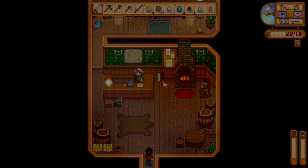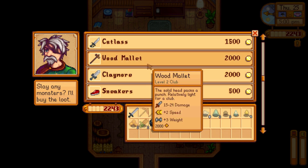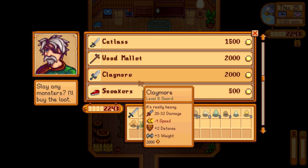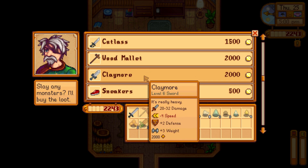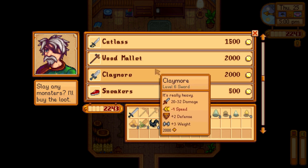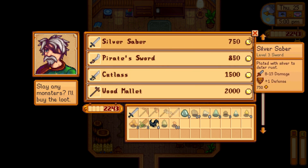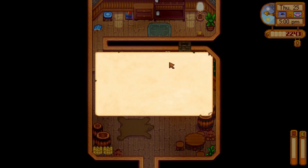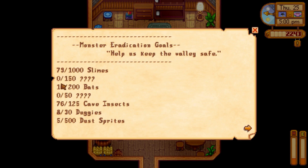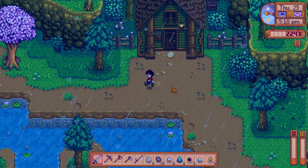A better sword — let's see what Marlon's got. Ooh — wait, I wanna see the damage: 8 to 15 versus 20 to 32. That is pretty strong, I'm not gonna lie, but I really don't like the decrease in speed and weight. And it's almost all my money just gone. I think it's not worth it right now, not at the moment. We have a lot of slimes still to go — we're doing good on the cave insects. That's a good start.